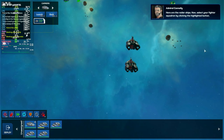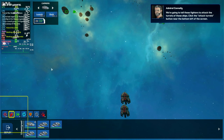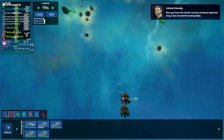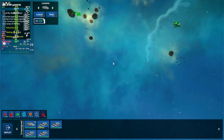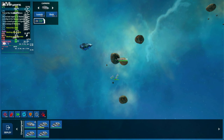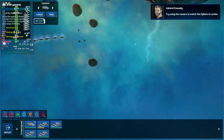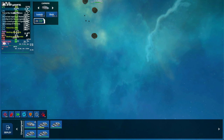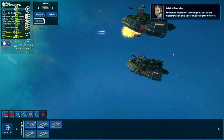Here are the raider ships. Select your fighter squadron by clicking the highlighted button. We are going to tell these fighters to attack the turrets of these ships. Now that you have the attack turrets command selected, drag a box around the enemy ships. The raider ships don't have any anti-air, so the fighters will be able to safely destroy their turrets.